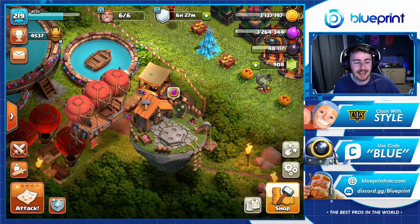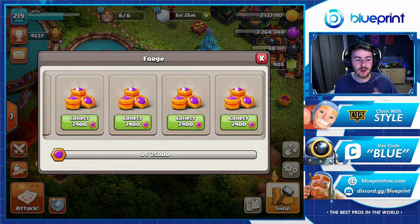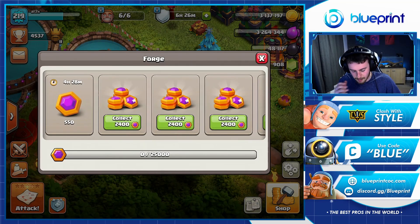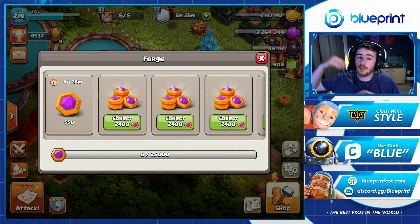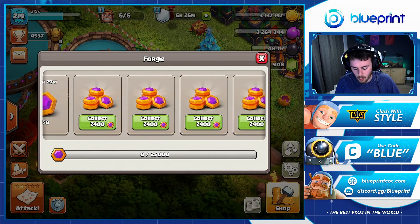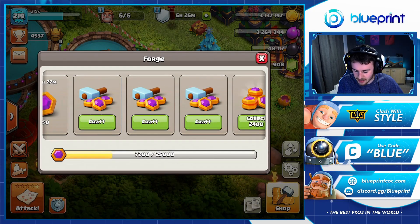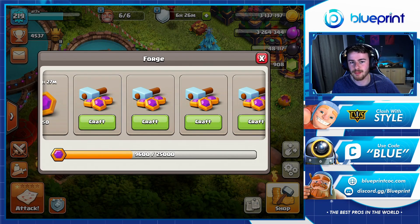Jumping over here into the forge — it's looking really cool, I'm a big fan of the new design of the clan capital. I've been doing a lot of work and I have lots of capital gold here to collect. I'm also about to get my free capital gold. If you guys didn't know, from Town Hall 6 all the way up to Town Hall 14 you are able to get that free capital gold every single day. So make sure on all your accounts, Town Hall 6 and upwards, you go through and claim that each day to help push your clan forward.